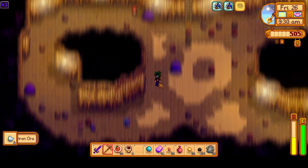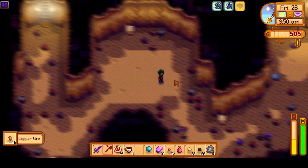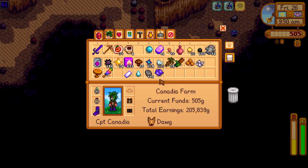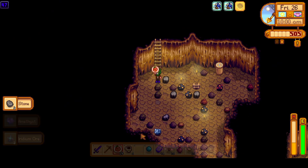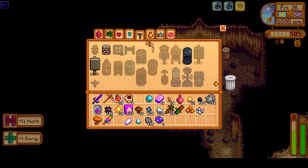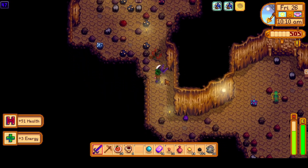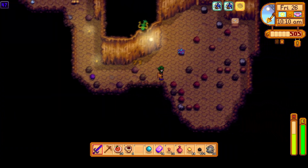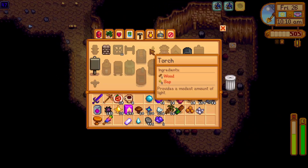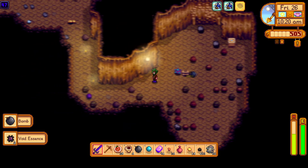This run is shaping up pretty nice. I do think I make a mistake a little bit down the line — you'll see me forget to eat my Magic Rock Candy as early as I should. The floors with gold are always nice. Don't overlook the gold and iron when there's a good amount of them — always bomb them when you can, because it is our supply of bombs, so we have to keep that supply stocked.